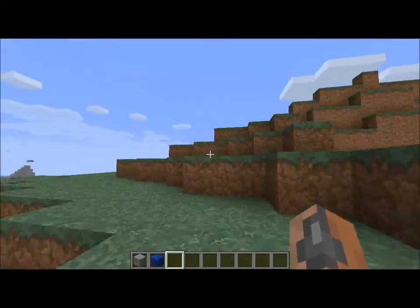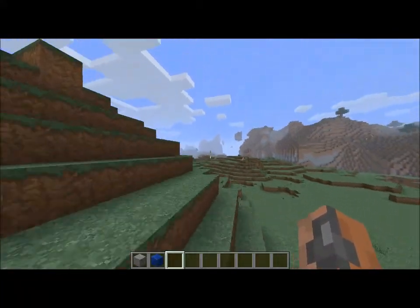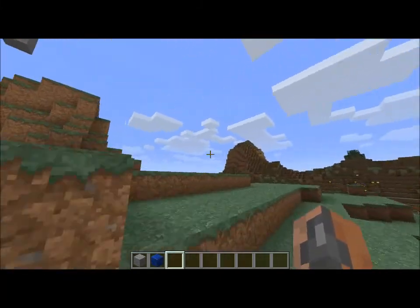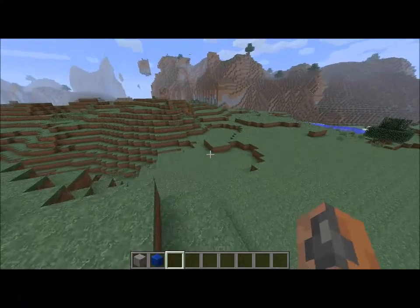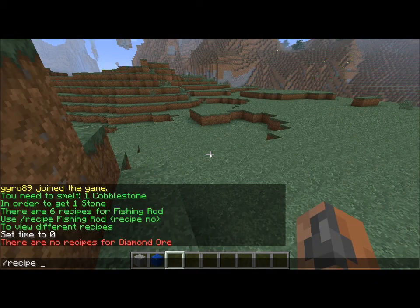This plugin doesn't add any crafting recipes or anything like that. It is used for looking up crafting recipes, as the title of the plugin may suggest. There is one simple command — type slash recipe, and then type in the name of a block that you want to know the recipe for.